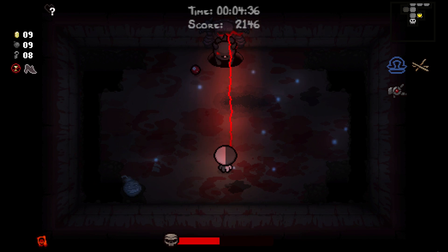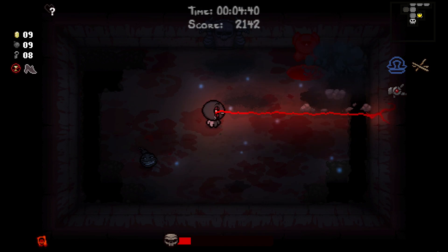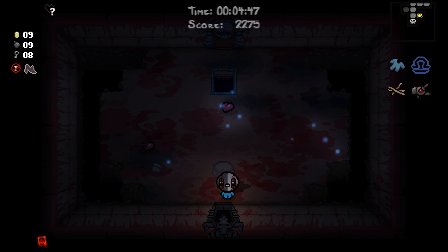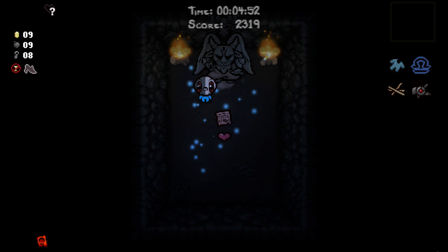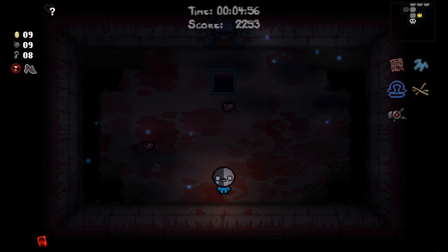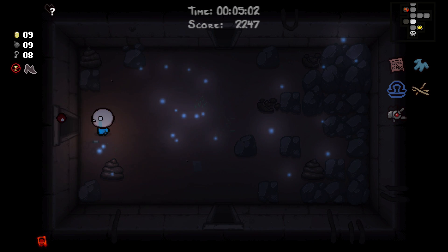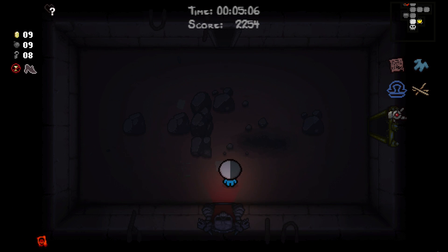Okay, that was a good dodge. He killed himself — I like that. Let's pick up PJs; I think that gives us one spirit heart. So now we have two HP. This item — Contract from Below — gives us extra consumables when consumables drop. So if you get one heart from a drop, for example, you get two hearts instead.